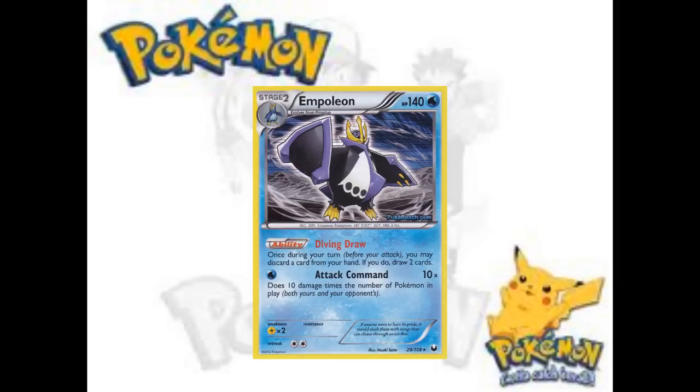You can also use it to abuse N. It's kind of weird — you think of it as more of a super aggressive attacker, but it also has this drawing ability which is good for defending against people who try to abuse weak late games. Empoleon's attack is basically the same as Jumpluff's, and people learned to play against Jumpluff by benching fewer Pokémon to limit the damage. Now with all these EXes carrying 170 to 180 HP, you attach an Eviolite, have two Pokémon on your side and they have six on theirs, and you're doing 60 with Eviolite.